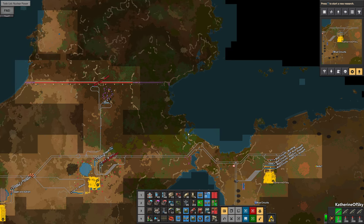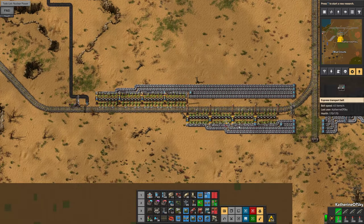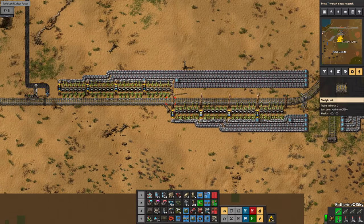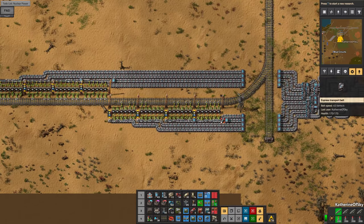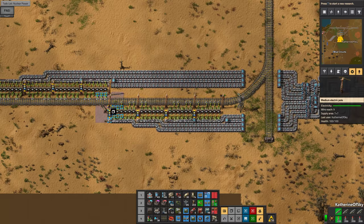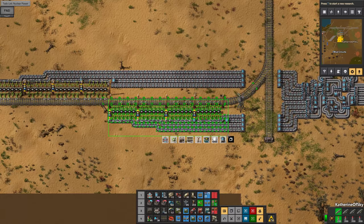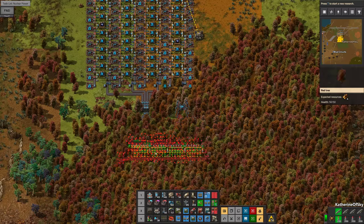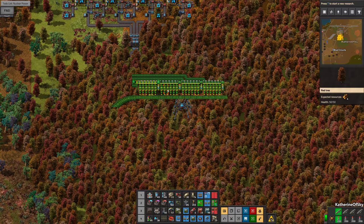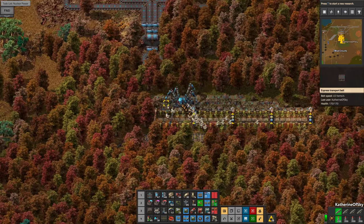We want to do a train station like this, except on this side. So I think what I'm going to do is take this section and then just add it — yes, that seems good. Very good. So belt balancer there, belts continuing over here, forest knocked down. It's fine.